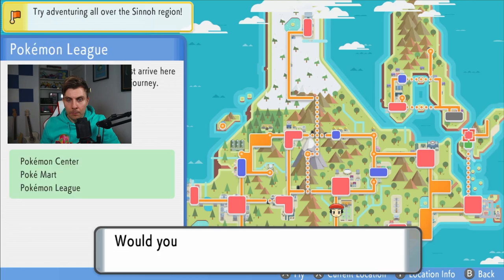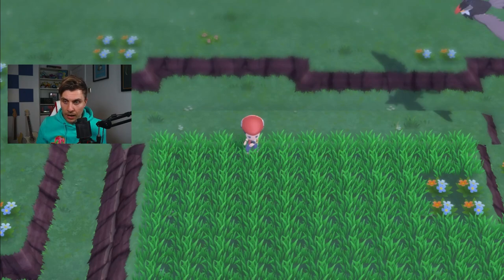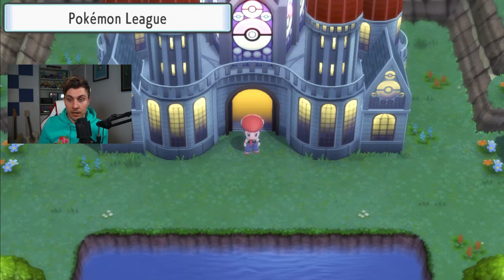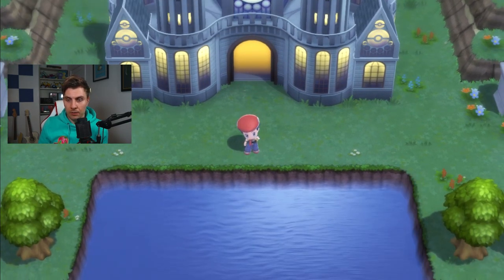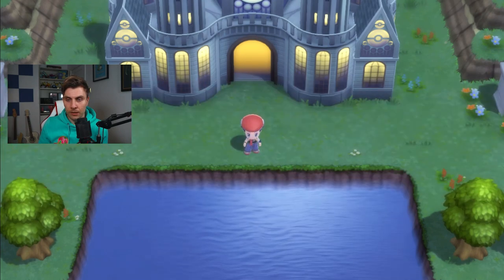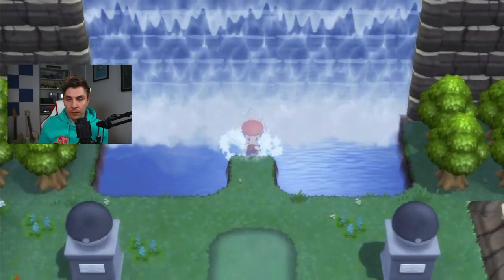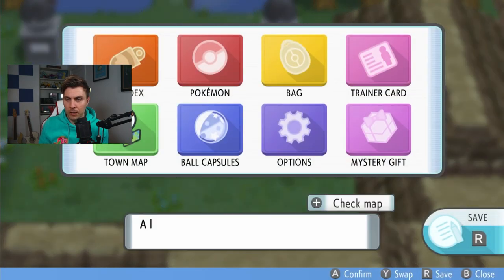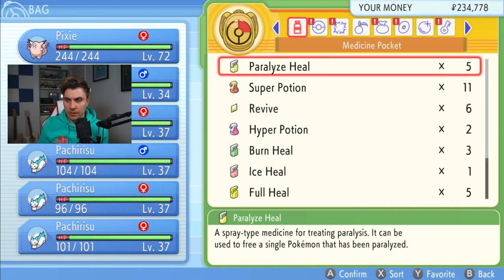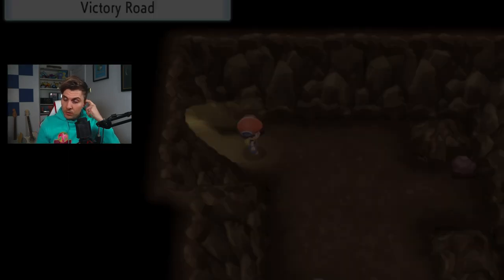The next step is to head up to the Pokémon League, because this is where we're going to start the path to Spring Path, where Shaymin is located. Follow this route down from the Pokémon League and come into the water — just surf down. It's worth having a Repel and making sure you've got a decently strong team with you, otherwise it's going to get tricky.